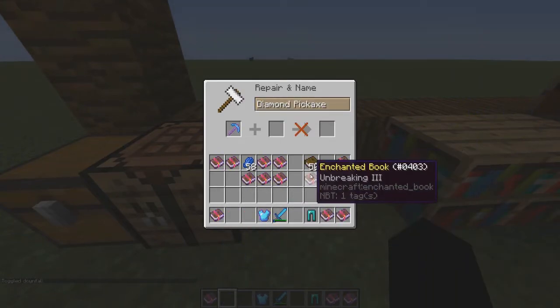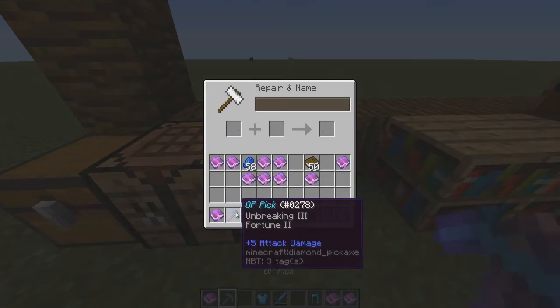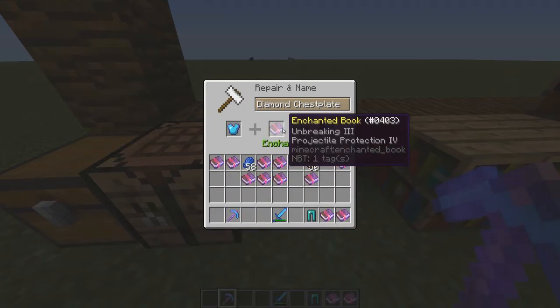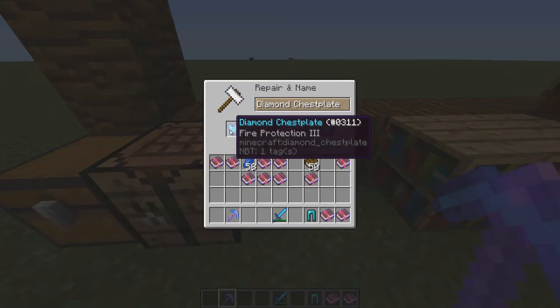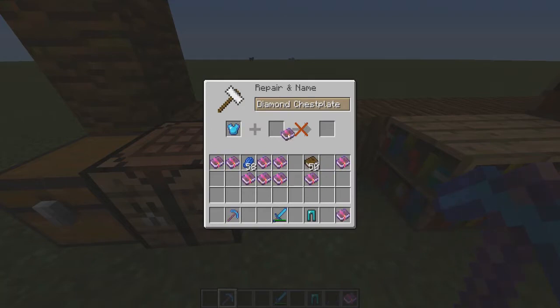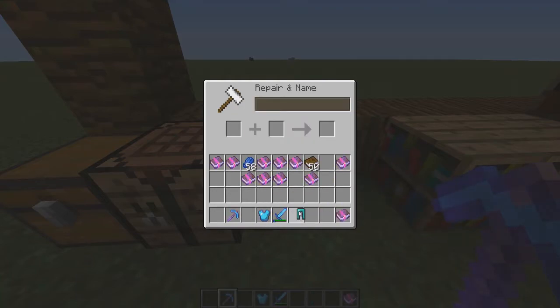You can keep enchanting items and stacking enchantments higher and higher. You can also name your items — I'll call this one 'OP Pick.' For something already enchanted, like a diamond chestplate with Fire Protection three, I could add Unbreaking three. You can't add Projectile Protection on top because it already has a protection enchantment on it — you can only have one type. Adding Unbreaking three keeps it at Unbreaking three. For diamond leggings with Protection three, we can add that plus Unbreaking three as well.